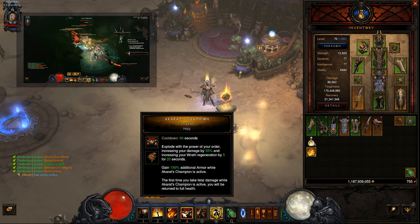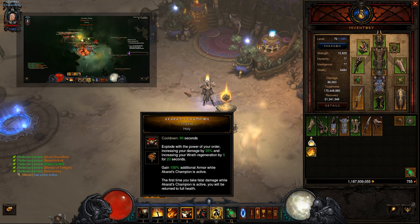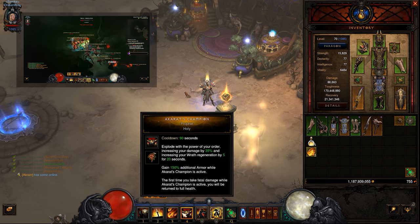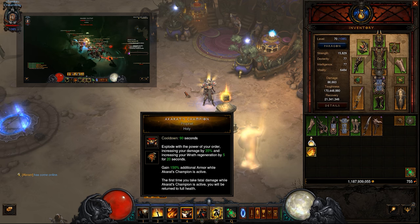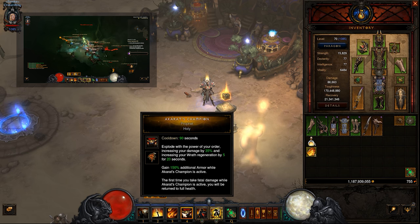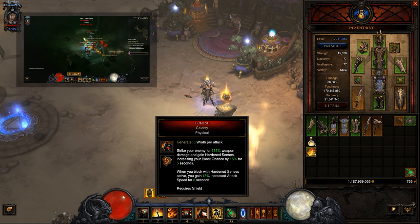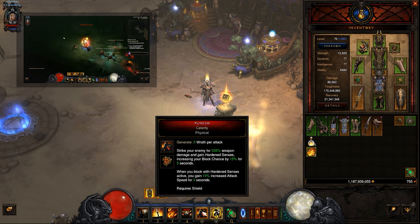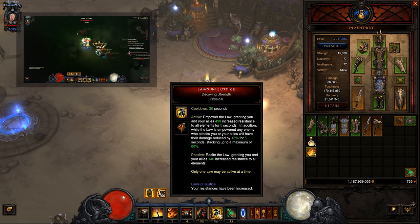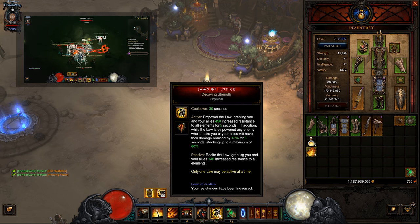For Akkhan's Champion you want to use the Prophet rune. Because you have such a high cooldown reduction on this skill and your other skills, this will be up constantly, and you'll basically always have that proc to get the fatal damage reset for a full life. We're keeping Punish with Clarity for the increased block and attack speed when you trigger it. For survivability, we're going with Law of Justice with Decaying Strength to stay alive through tough times.